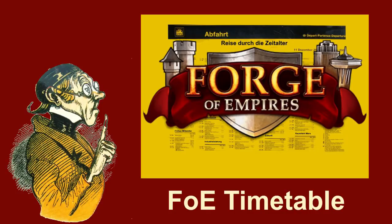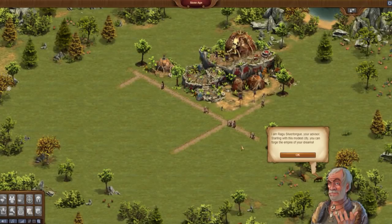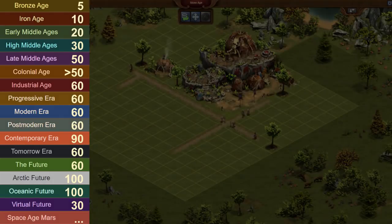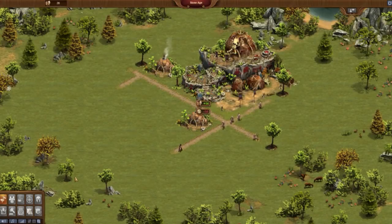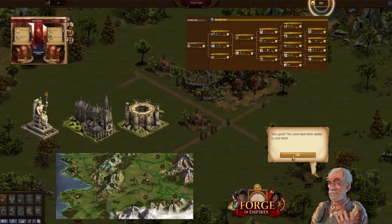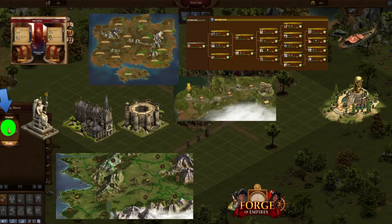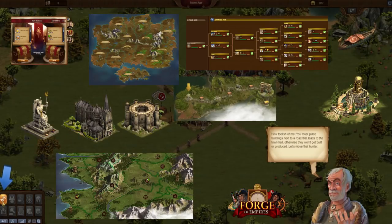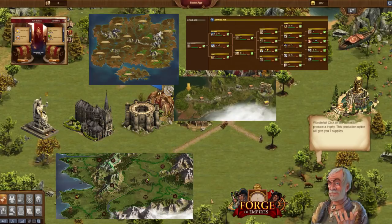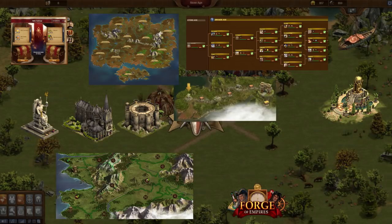This is a general timetable for Forge of Empires. It starts so simple with just a tiny village and the plan to develop it through the various ages. Then there are so many things coming to a player: technology tree, province map, great buildings, daily challenges, events, guild expedition, cultural settlements, GVG, and the newest feature, guild battlegrounds. Which of these are important? What should a new player use? What will be the best order and what to do when? How fast should you advance through the ages? This video wants to provide answers on this.